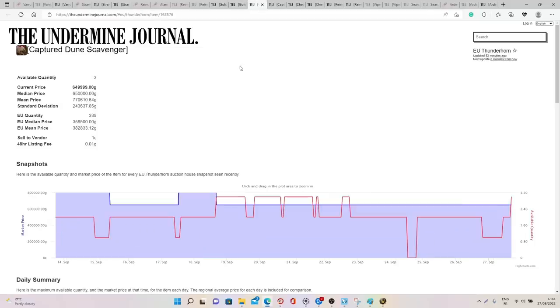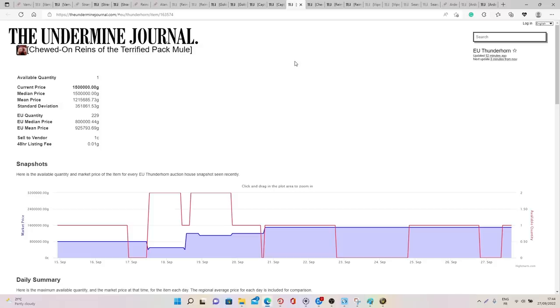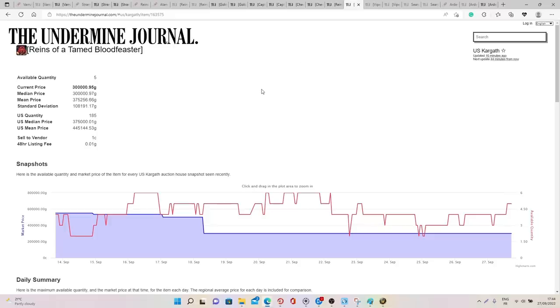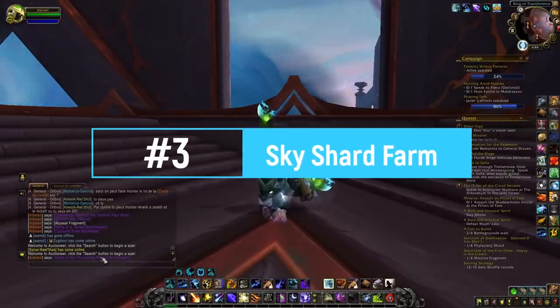The Captured Dune Scavenger is 358 to 382k gold on European realms and 350 to 386k on US realms. The Chewed-On Reins of the Terrified Pack Mule is between 800 to 925k gold on European realms and 300 to 425k gold on US realms. And the Reins of the Tame Blood Feaster is between 170 to 221k gold on European realms and 375 to 445k gold on US realms.